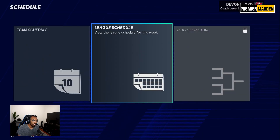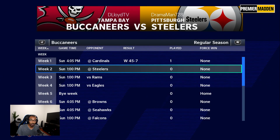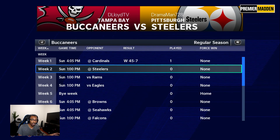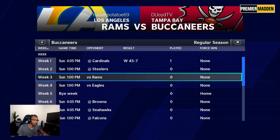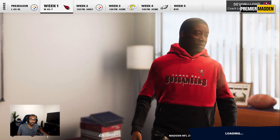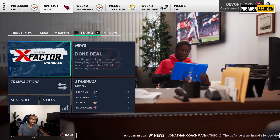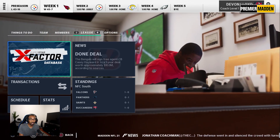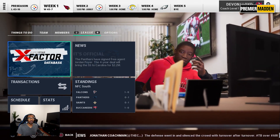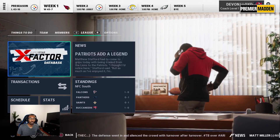Looking at the schedule, it's a pretty decent slate — not as hard as last season's. We have the Pittsburgh Steelers, a playoff team that likes to blitz a lot. They're the opposite of the Cardinals — instead of a great secondary, they probably have the best front seven in the league. We also have the Rams and Philly, who beat us last season. Let me know how you feel about the season and whether Sam Howell was the missing piece. Hope you enjoyed the episode — please leave a like and subscribe. It's your boy D Lloyd, see y'all next time.